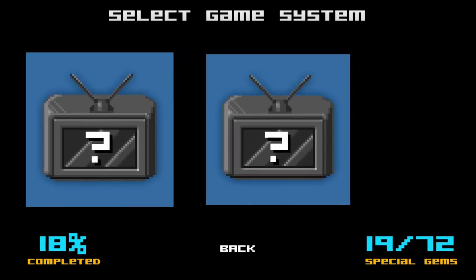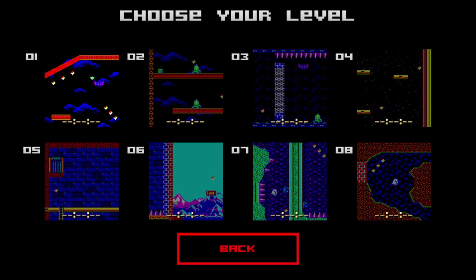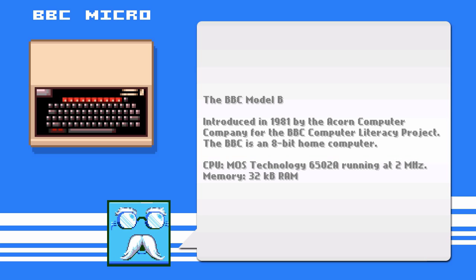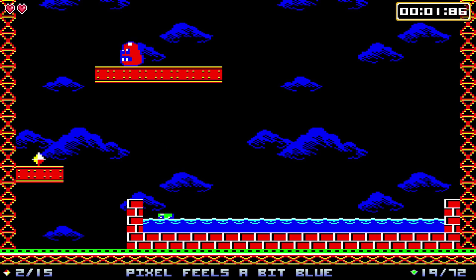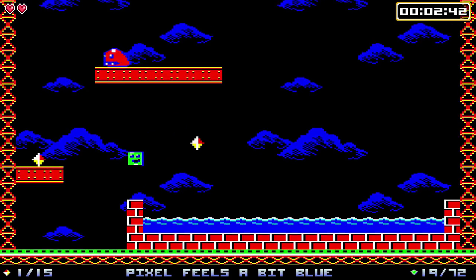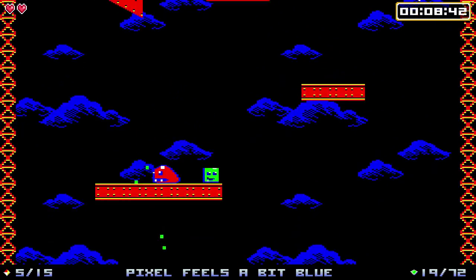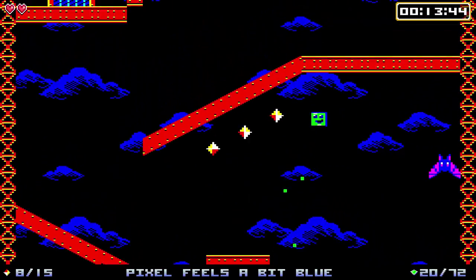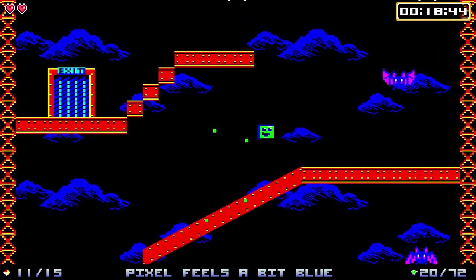I guess there are some hidden worlds. Let's take a look at the BBC Micro. Oh god — nice sound. The old computer made great sounds. Oh right, death water. Pixels aren't soluble. Or maybe they are soluble. Not sure what solubility has to do with you dying in water honestly — just felt like something I should say. Go away Mega Man bat — you were never on this system.